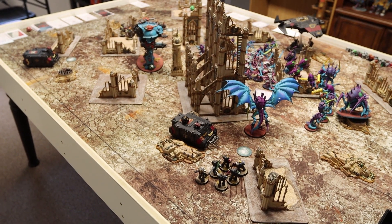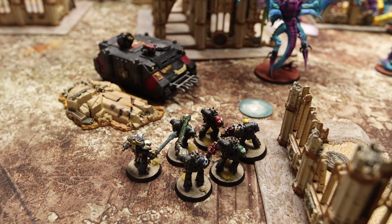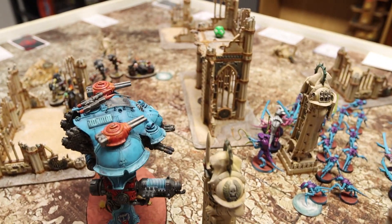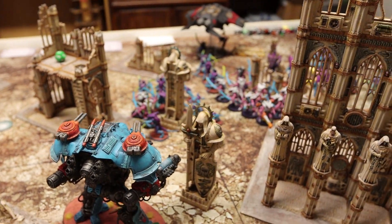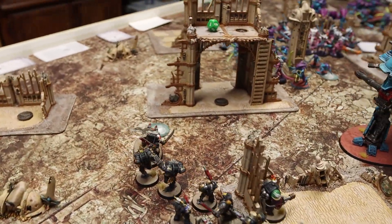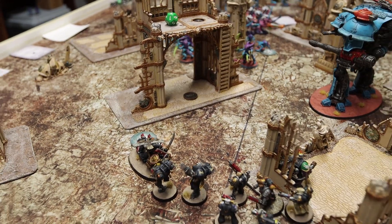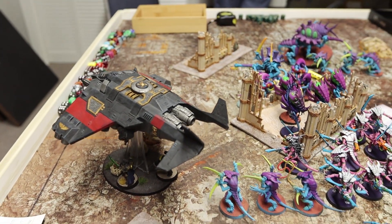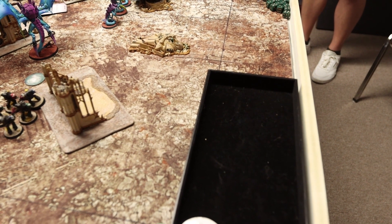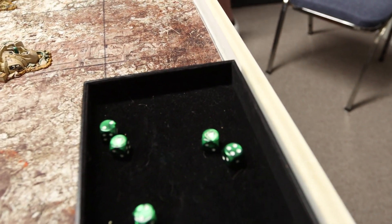Movement Phase for Death Watch turn 1. My 5-man Proteus Kill Team disembarked from the Rhino onto the objective on this side, with Codicier Natorian behind them. My Rhino moved up staying out of heroic intervention range. The big Castellan moved up into the middle looking to cause mayhem. My empty Rhino stayed back on the objective. Kill Team Cassius moved up into position and is performing the Raise Banners action on this objective. My Corvus Blackstar shot off the board and dropped a bomb onto his Hormagaunts — rolling 10 dice, getting 2 sixes for 2 mortal wounds, killing 2 Hormagaunts.